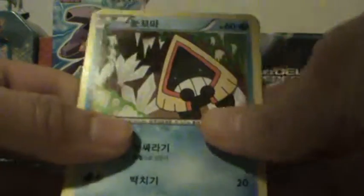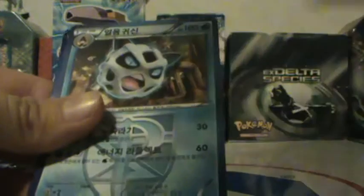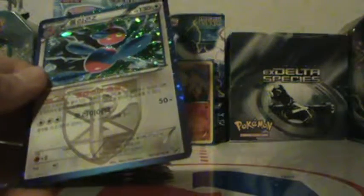Alright, we got Snorunt, a beastly-looking Dredagon, and a Gullet. Ooh — Porygon Z Holo! That is a beast, look at that.